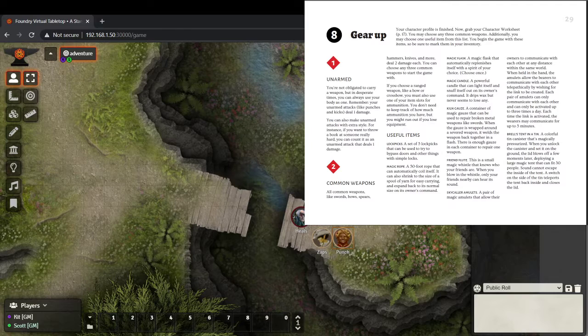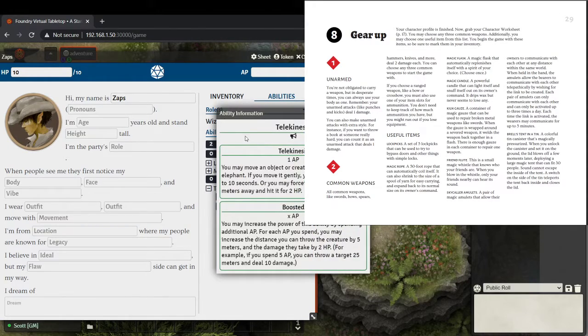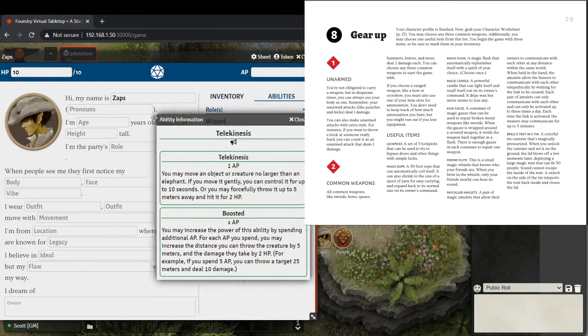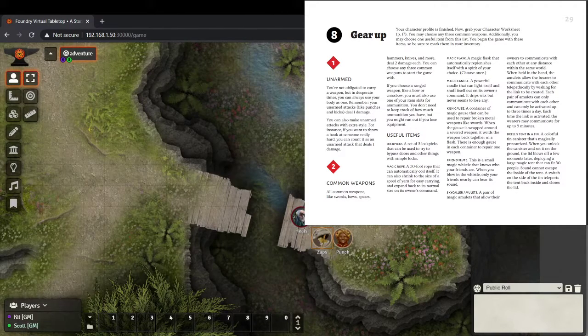You want to jump the gap? Roll the die. You want to talk to the person? Roll the die. You want to try and jump to the moon? Roll the die. And you can use your powers in trials as well. Zaps could use telekinesis to help people get across — you may move an object or creature no larger than an elephant. If you move it gently, you control it for up to ten seconds, or you may forcefully throw it up to five meters away and hit it for two hit points.